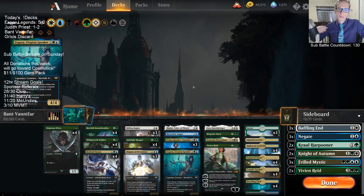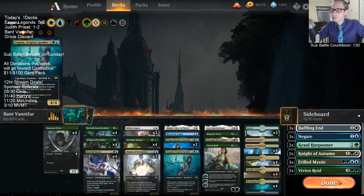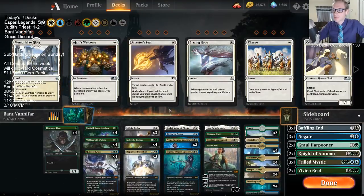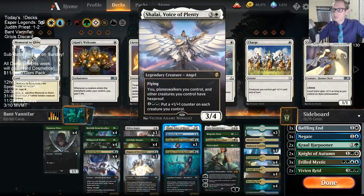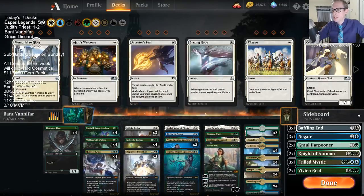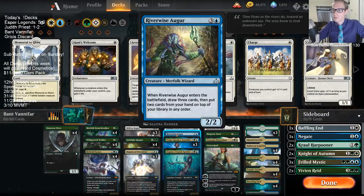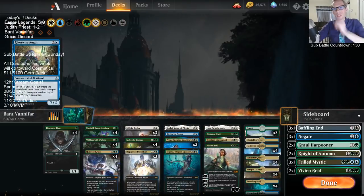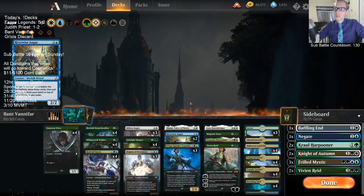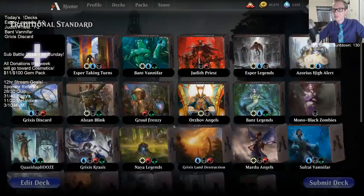Chat asks: should I go two Augur instead? Second Augur is certainly an option and not a terrible one, but let's try Zagana — hopefully drawing us some cards. Actually, Augur was really good for us last time. Let's get a second one in there. Okay, let's do that. Alright, that's enough for an introduction to the deck — let's move on and play some matches. Bant Vanifar.